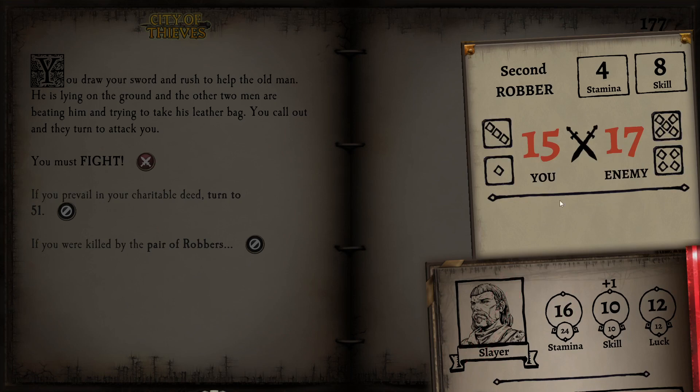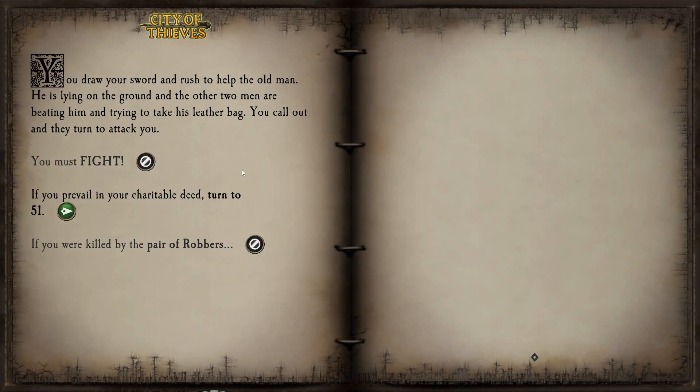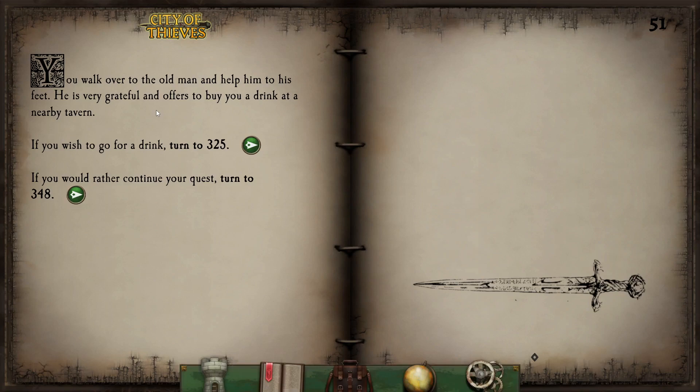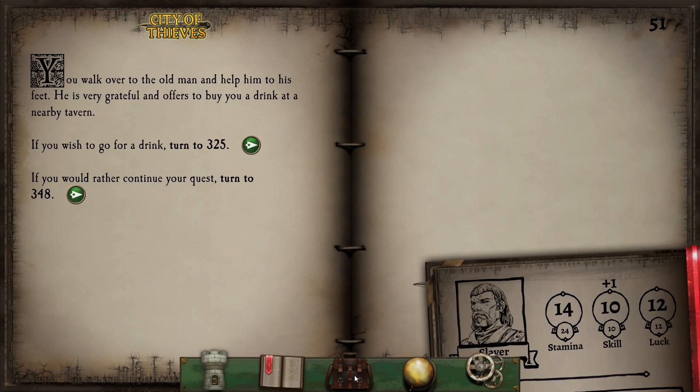That didn't work out perfectly. One more hit and he's down. We have prevailed in our charitable deed, but we are down to 14 stamina points, which is not great. We walk over to the old man and help him to his feet. He's very grateful and offers to buy us a drink at a nearby tavern. We could consume our last portion of provisions, but I don't want to waste it just yet — we're still kind of okay and can survive another battle.